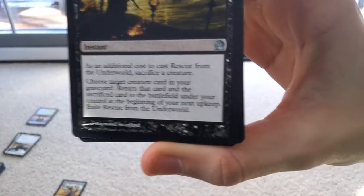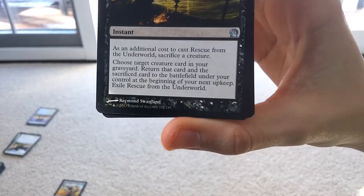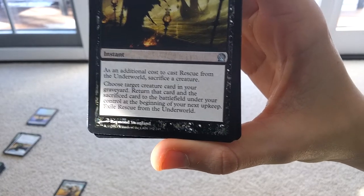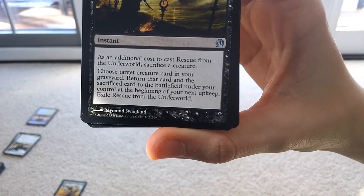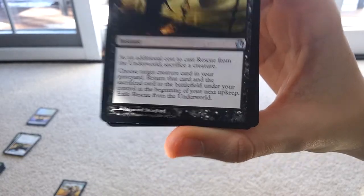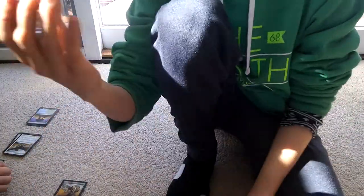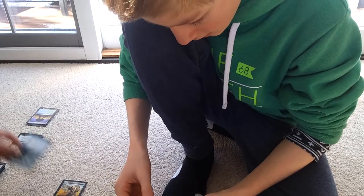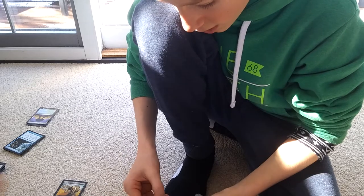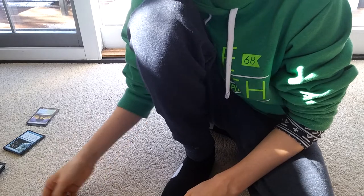We got Rescue from the Underworld. Basically, as an additional cost to cast Rescue from the Underworld, sacrifice a creature. Then choose a target creature card in your graveyard. Return that creature card and the sacrificed card to the battlefield under your control at the beginning of your next upkeep. Exile this card. Pretty good. And then this one just counters a blue spell. Viper's... Agent of the Fates with Deathtouch — three mana, Deathtouch. Whenever you cast a spell that targets it, each opponent sacrifices a creature.